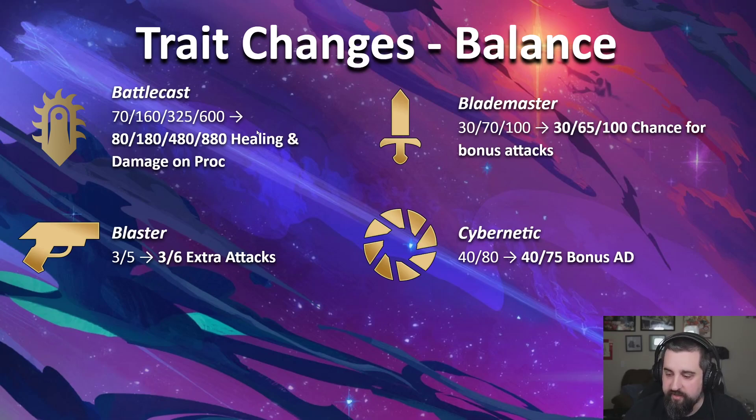Every other change from here on out, other than Battlecast, is very light touches. Blademaster: we're seeing six Blademaster be really strong, especially if you hit that three-star Yi, so we're bringing the percent chance down 5%. Blaster: two Blasters is in a very good spot as a strong early game comp. Red buff early is a really good win streak, especially with Cyber or Battlecast. But no one is really running four Blaster, so we're making four Blaster more of an option again — we're giving four Blaster back the six extra attacks, so if you want that AoE spread of damage you can consider it.